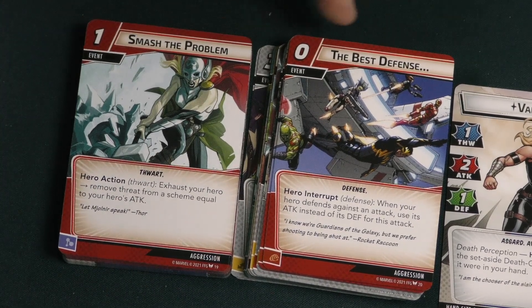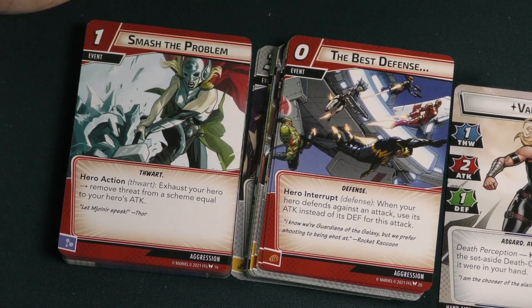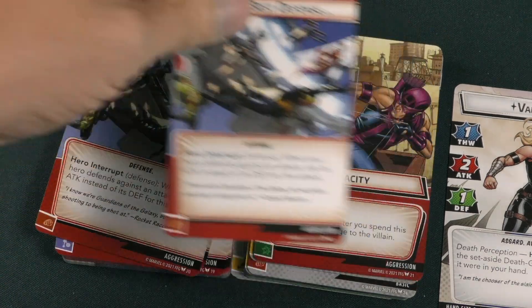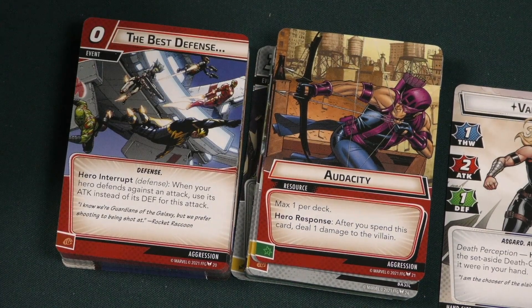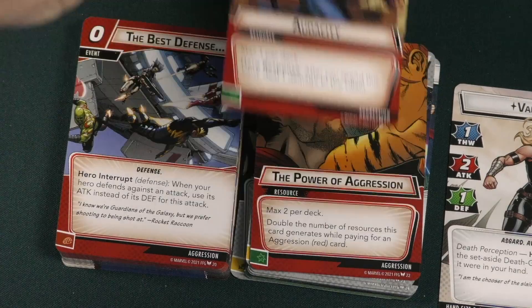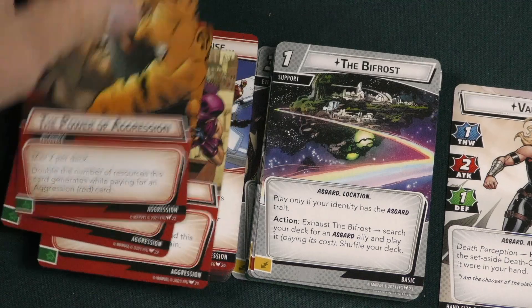Best Defense is a zero-cost event: whenever your hero defends against an attack, use attack instead of defense for that attack — so everything here lets you use your attack stat for multiple purposes. Audacity is a resource card, max one per deck: after you spend this card, deal one damage to the villain — a way to ping the villain with a resource. Power of Aggression makes your aggression cards easier to play.